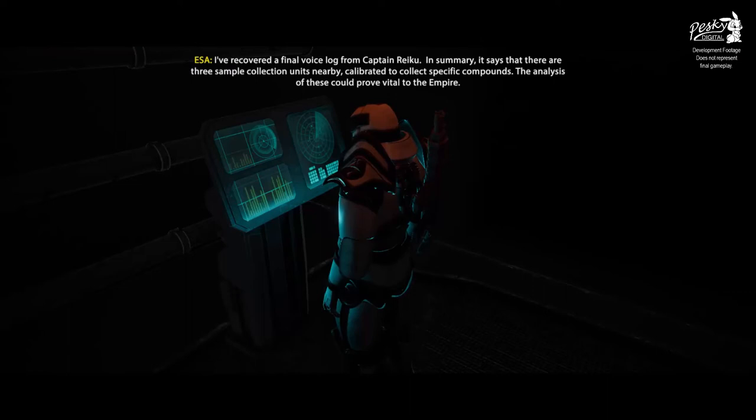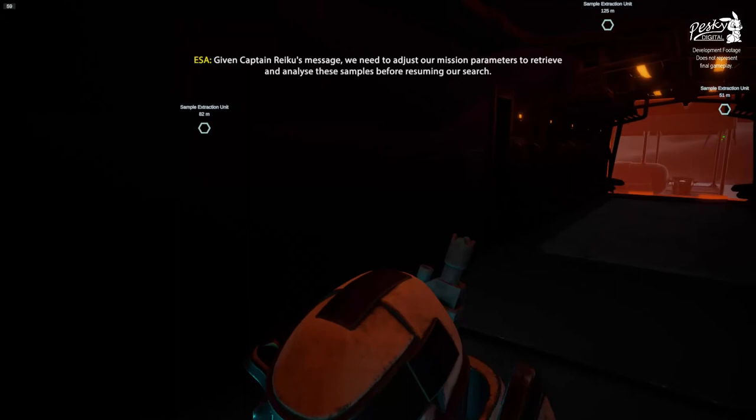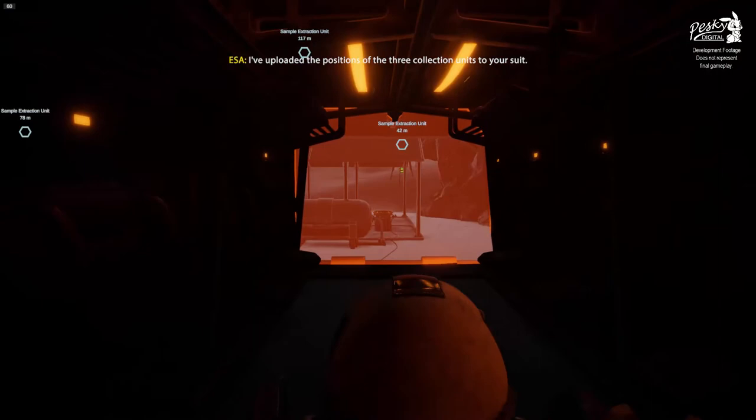I've recovered a final voice log from Captain Riku. In summary, it says that there are three sample collection units nearby, calibrated to collect specific compounds. The analysis of these could prove vital to the Empire. Given Captain Riku's message, we need to adjust our mission parameters to retrieve and analyze these samples before resuming our search. I've uploaded the positions of the three collection units to your suit.